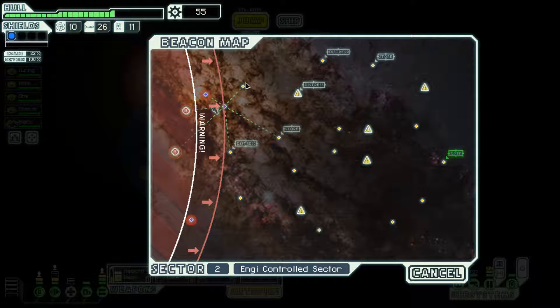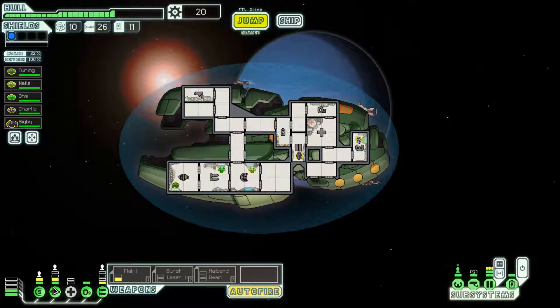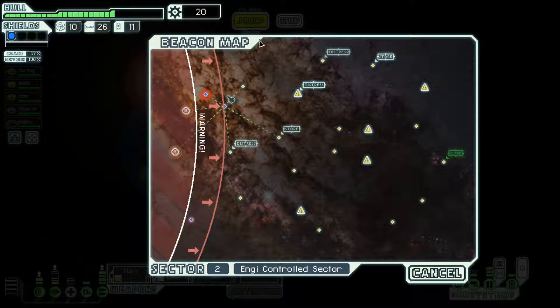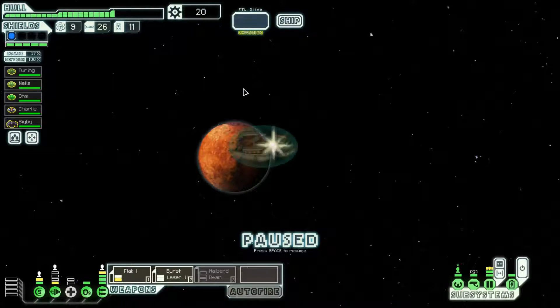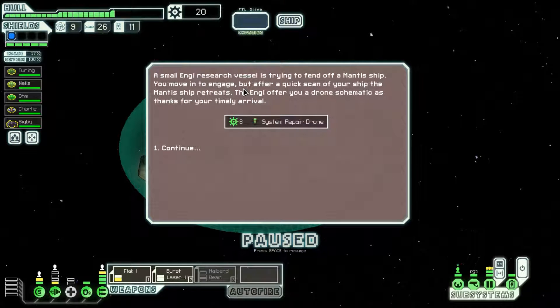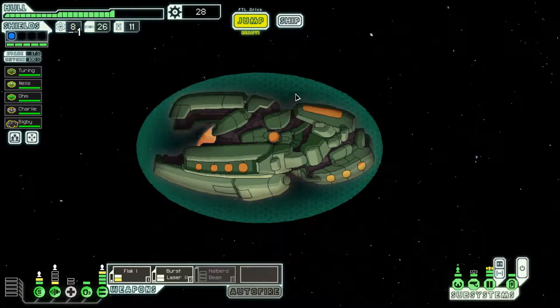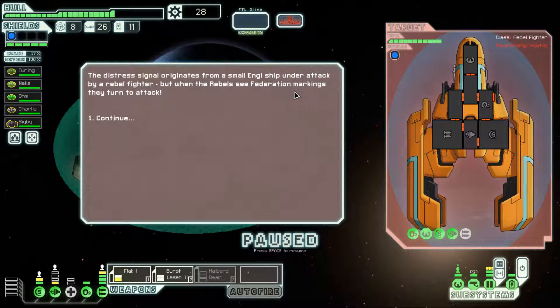We can jump around a little bit more. If I upgrade the weapon system once, I can actually get the flak and burst laser online at the same time. That seems a pretty good combination — it means I can actually start killing enemy ships more easily and faster, and I can actually use two guns.